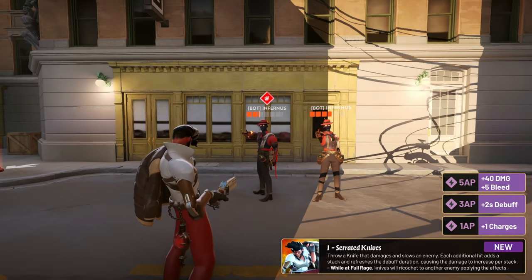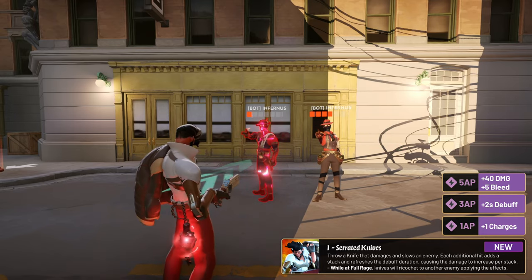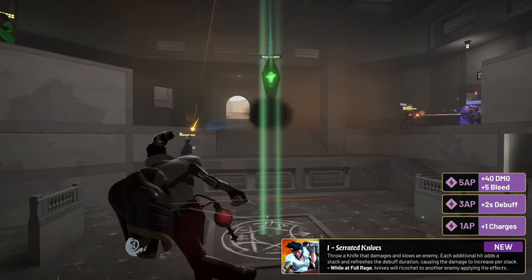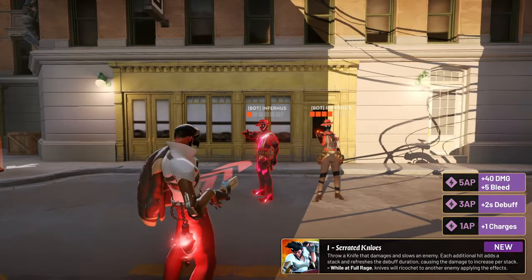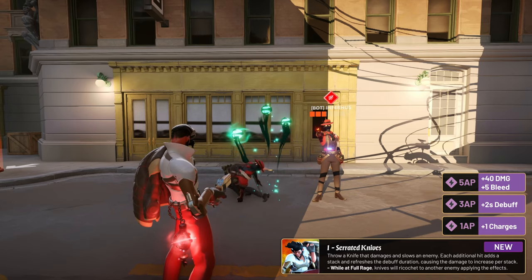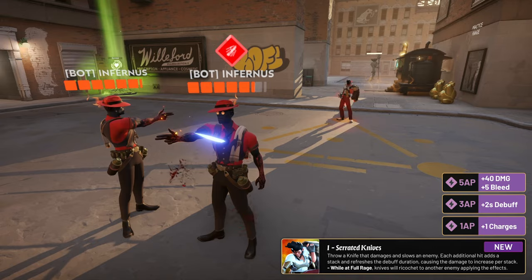Shiv's first ability is called Serrated Knives. Shiv throws a knife forward, dealing damage and slowing the first enemy hit. That enemy also has a stack of bleed applied, dealing damage over time. If an enemy is hit by multiple daggers, the bleed stacks and the debuff duration is reset. While at full rage, these knives will bounce to another nearby target, applying the same effects to both enemies. Serrated Knives upgrades grant an additional charge, increased buff duration, and increased damage on the knife and bleed effect.